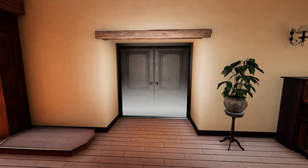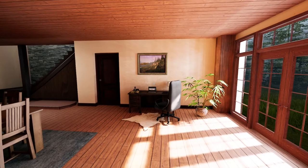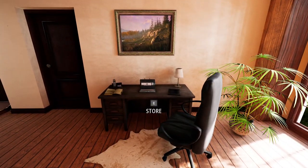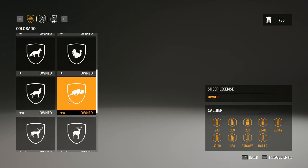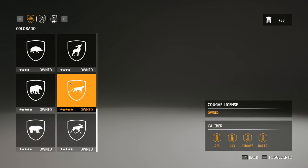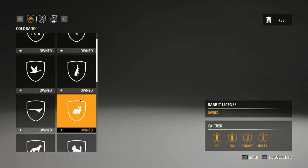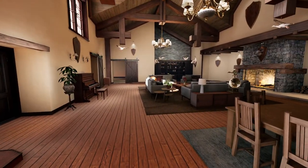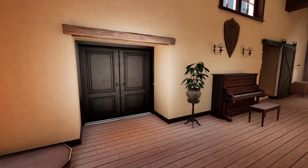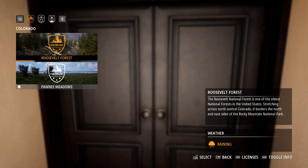Hello everybody, we are back here on Hunting Simulator 2 and today I figure we will go out with one of the new shotguns they added and do a little bit of pheasant hunting. I want to quickly make sure we got all of our licenses so we don't accidentally shoot something that's not licensed. We're going to be going out to the Roosevelt Forest and testing out one of these shotguns on some pheasants — and I believe they also have some turkeys there, so if we find a turkey we'll go for that as well.